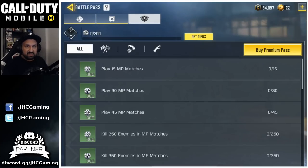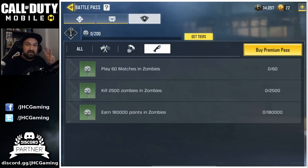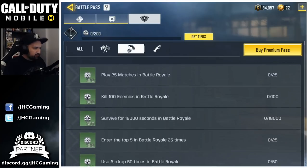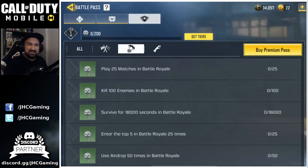Now let's check out the challenges for the premium pass — because now we have zombies. We only have three zombie challenges: earn points, kill zombies, and play 60 matches of zombies. That's gonna give you a few tiers. For Battle Royale there are also a couple of challenges at 300 points each: play 25 Battle Royale, kill 100 enemies, survive, get some top fives, and use airdrops 50 times. So people will be chasing airdrops early this season — it's gonna be interesting.